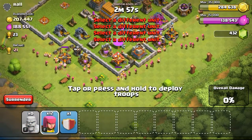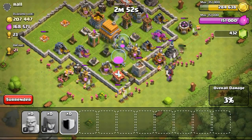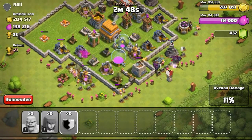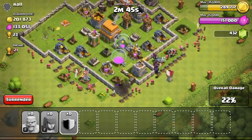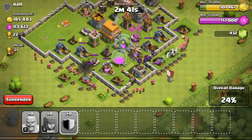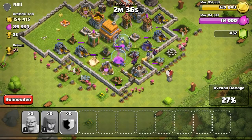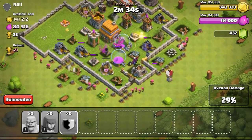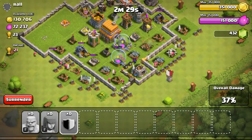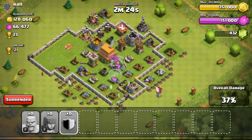This particular base has level 3 walls — as you can see the troops melt right through them very easily. The barbarians just melt through the walls. If the walls were level 4 or 5, the defenses behind the walls — archer towers and cannons — would take out my troops much more effectively, and I might not be stealing as many resources. This was the last raid before I went to sleep.